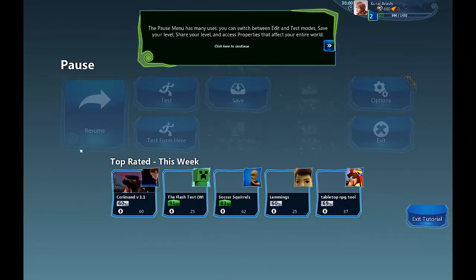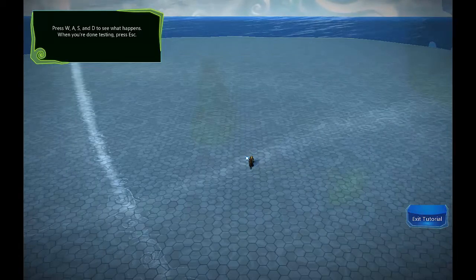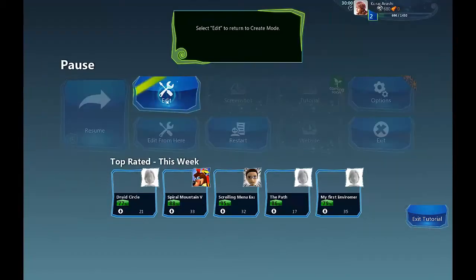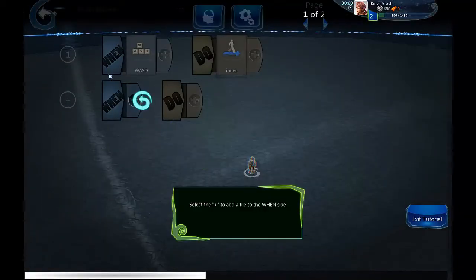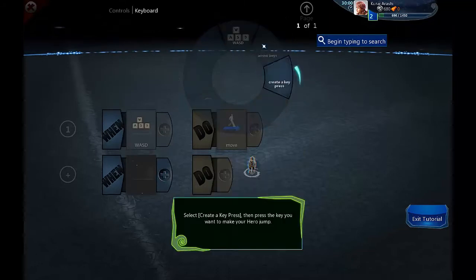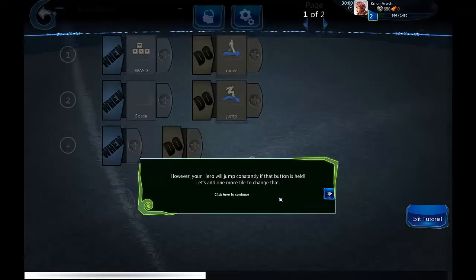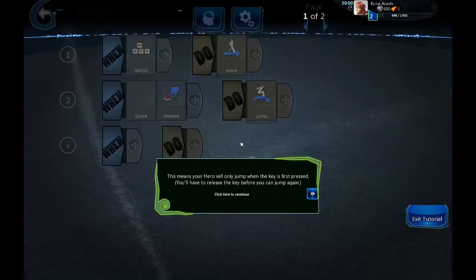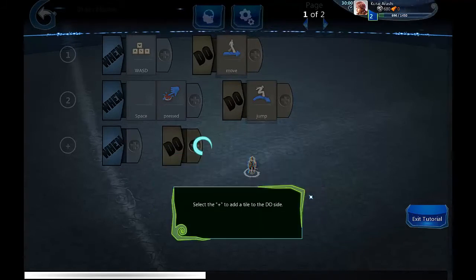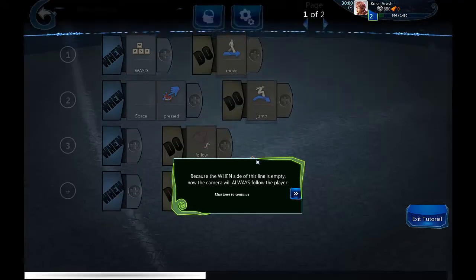This is a bad start to my first video — more me screwing up. All right, let's see. Now in the beginning, it doesn't follow my character and that's an issue. So to correct this we go back to the brain. Space assigned to jump, with a modifier pressed so that it just doesn't infinitely jump. And this is for the camera so it follows us.